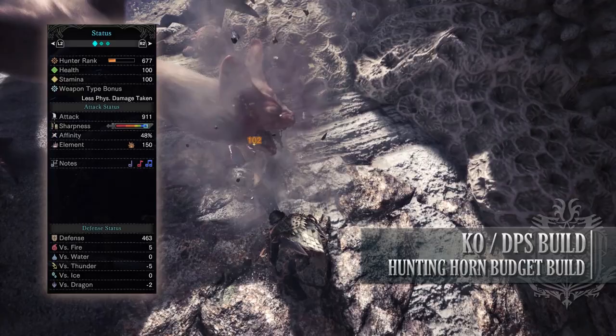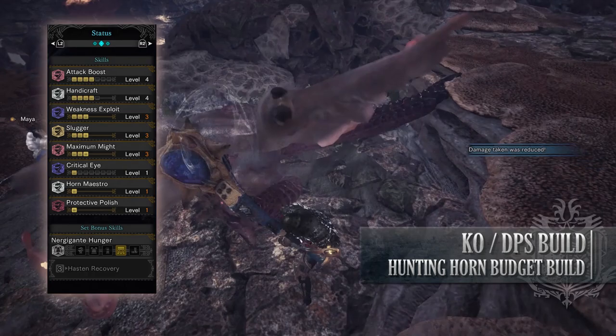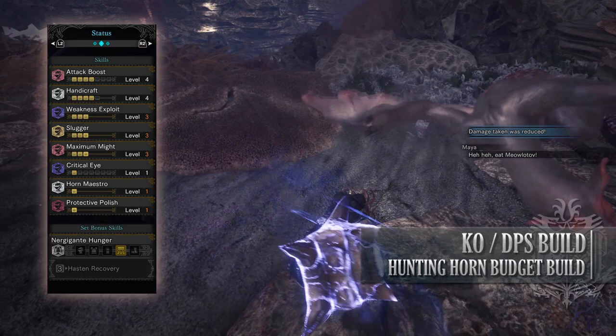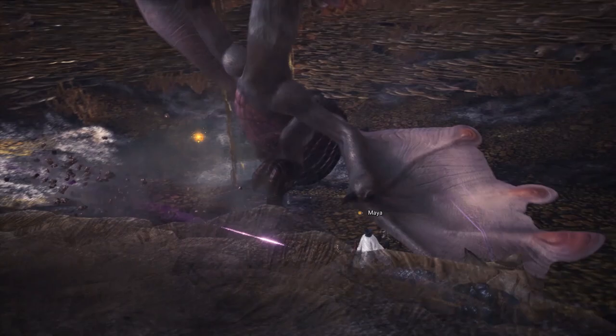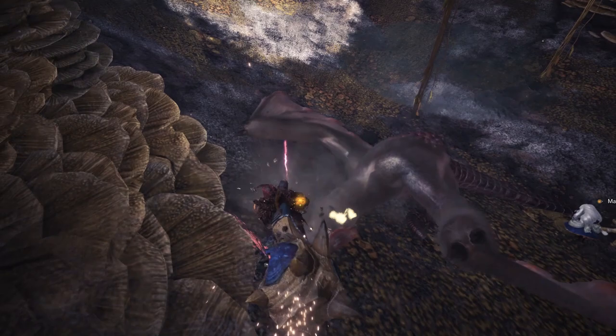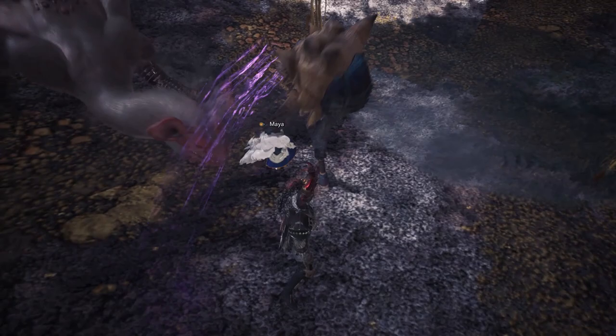You also have the following skills: Attack Boost Level 4, Handicraft Level 4, Weakness Exploit Level 3, Slugger Level 3, Maximum Might Level 3, Critical Eye Level 3, Horn Maestro Level 1 — this is the skill provided by the Sonorous Jewel, allowing our songs to remain active for longer periods — and Protective Polish Level 1. This is a straightforward DPS build for the Hunting Horn utilising some of the best songs. When using this build, just remember to go for monster heads — not only are they normally a monster's weak point, but thanks to the Slugger skill, it means you can potentially knock out the monster, leaving them open for you and your team to deal more damage. The Gamma Horn itself may not be the strongest in the game, but it is by far one of the best ones when it comes to the actual songs it has available, which makes this Hunting Horn build quite potent.